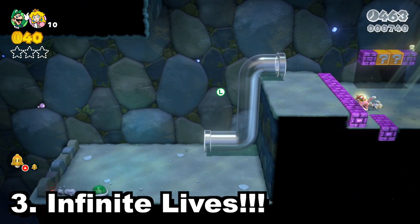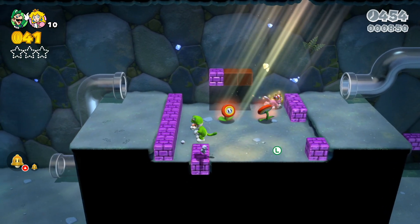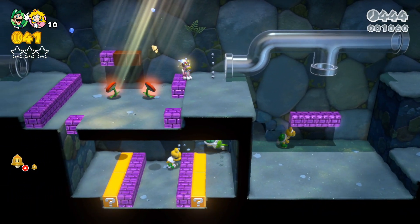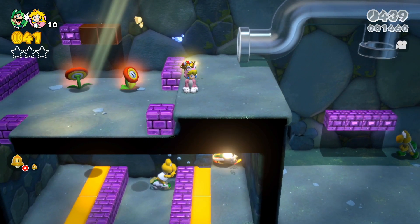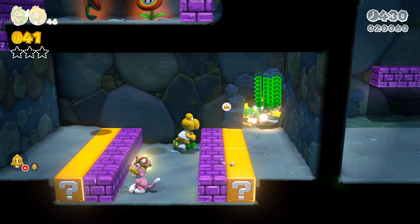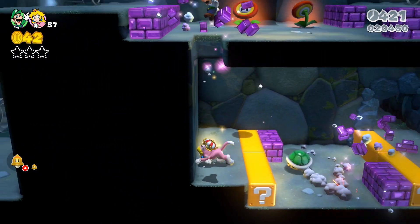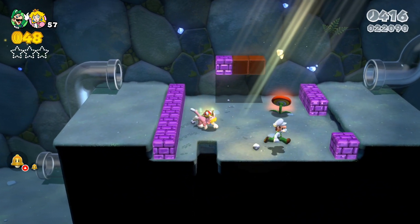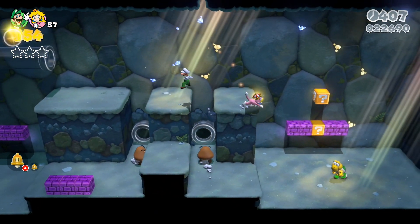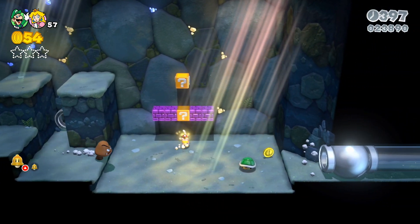If the shared life thing becomes an issue, in both World 1-2 and World 5-1 there are infinite one-up tricks. Lives top off at 1,110 — the game introduces crowns as an extra digit beyond the base-10 system. That should give you enough to get through even the toughest 3D World levels. If you are playing with people new to 3D Mario or gaming in general, definitely use one of those tricks if you find yourself game-overing too much.